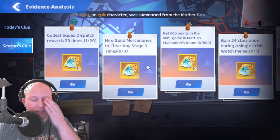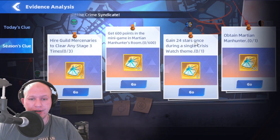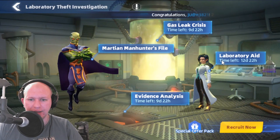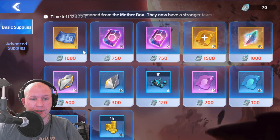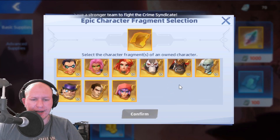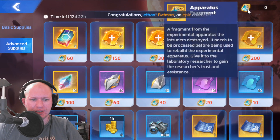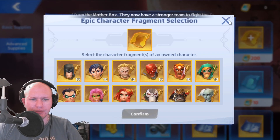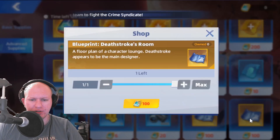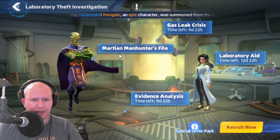Use the highest guild mercs to clear any three stages, get 600 points in his room, which means we'll have to buy his room. Attain him and gain 24 stars across a single crisis watch theme. This is the store that goes alongside him — we can buy crypto tokens to save up, his rooms are in here, we can get epic fragments, universal alloys, and using apparatus fragments we can get more encrypted tokens and legendary fragment selections. The rooms available are Sinestro's and Deathstroke's rooms from before.